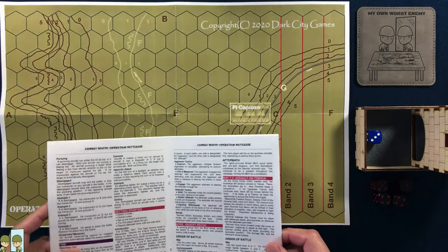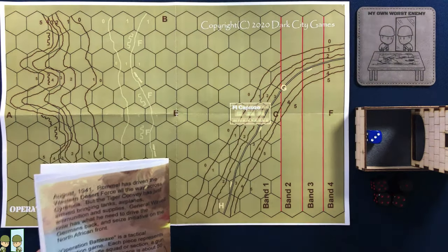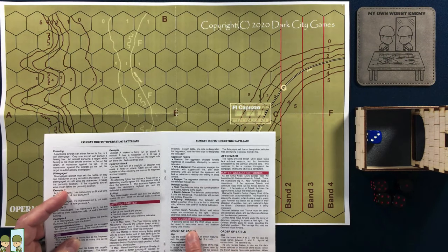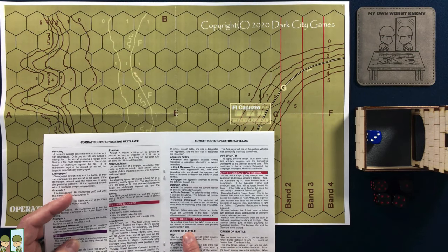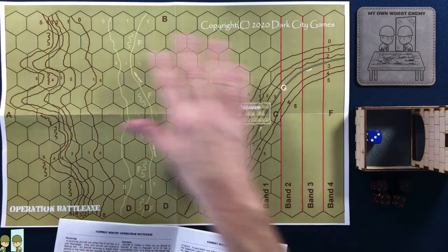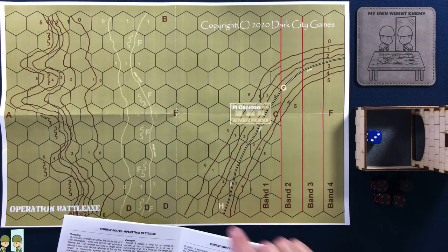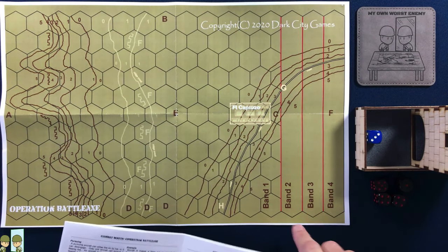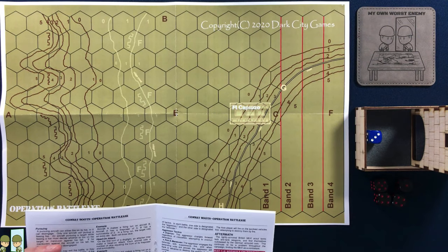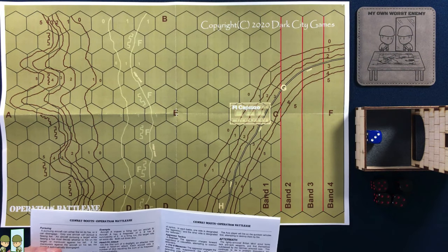This is Desert Recon. A scouting group from the Western Desert Force — we'll call them the British, because I think that's who it is in this scenario — drives across a flat desert basically just scouting for enemies. In this scenario, we use the entire map and we ignore all the terrain markers, fortifications, and the fort. The only thing we pay attention to will be the range bands, and that's it. This is open desert, with these Western Desert Forces coming across looking for enemies.